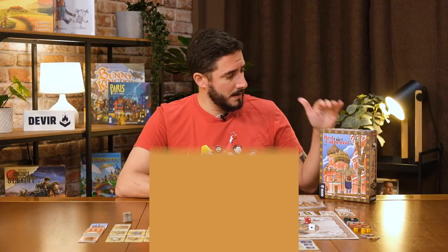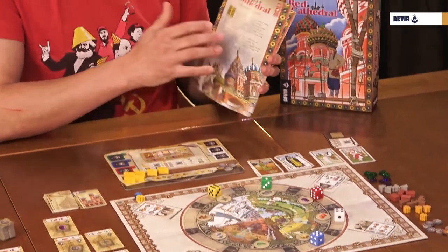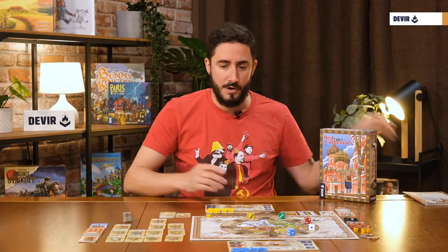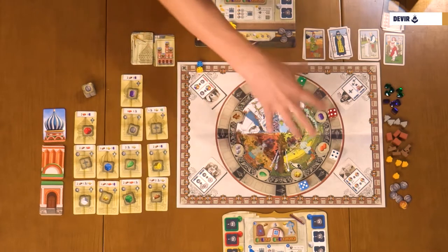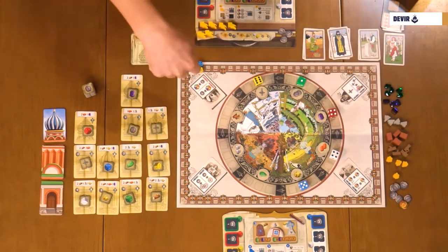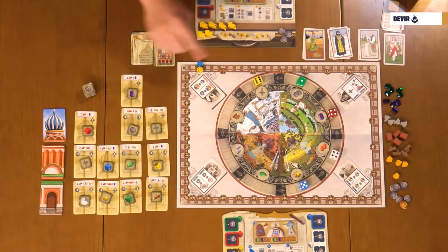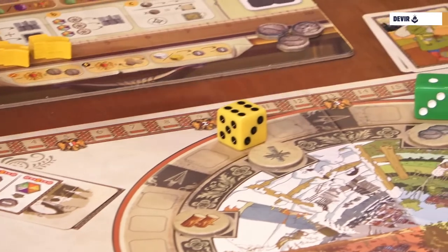Inside the box, everything is practically vacuum sealed — there's no empty space. You will find the rules in different languages, with everything well explained and with examples to make it easier. You have also the main board, with the market as a rondelle in the center, space for the four guilds, and the score track on the outside. There are two tracks: the tiny numbers for recognition points and the ones with eagles for prestige points.